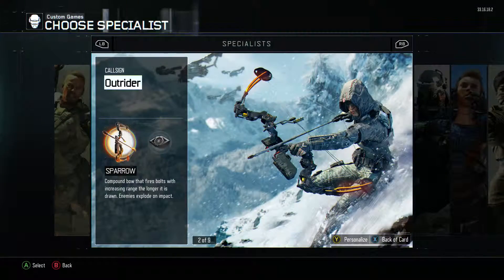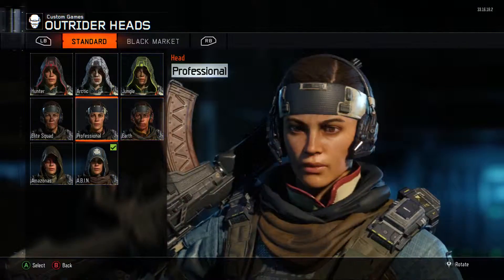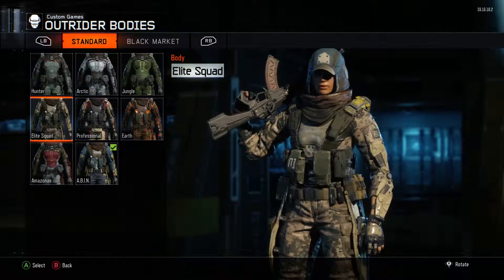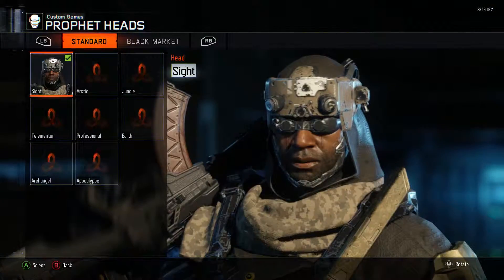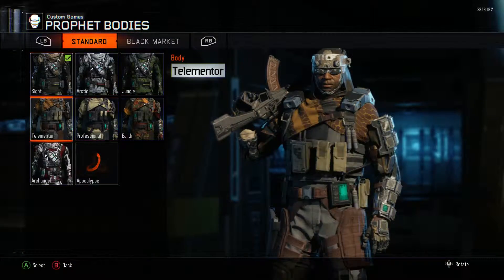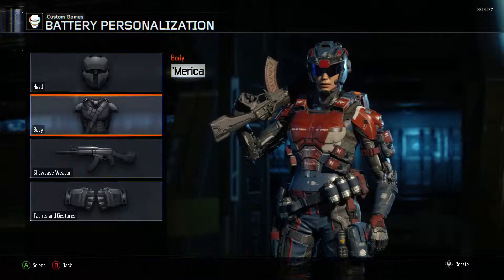Basically what you do is go into custom games, go on a specialist, press Y, and then yeah they're all there for you. I'm gonna go through them all — I'll rush through anyway because you can see them yourself if you want. To unlock the classified one, all you gotta do is complete all of these challenges.